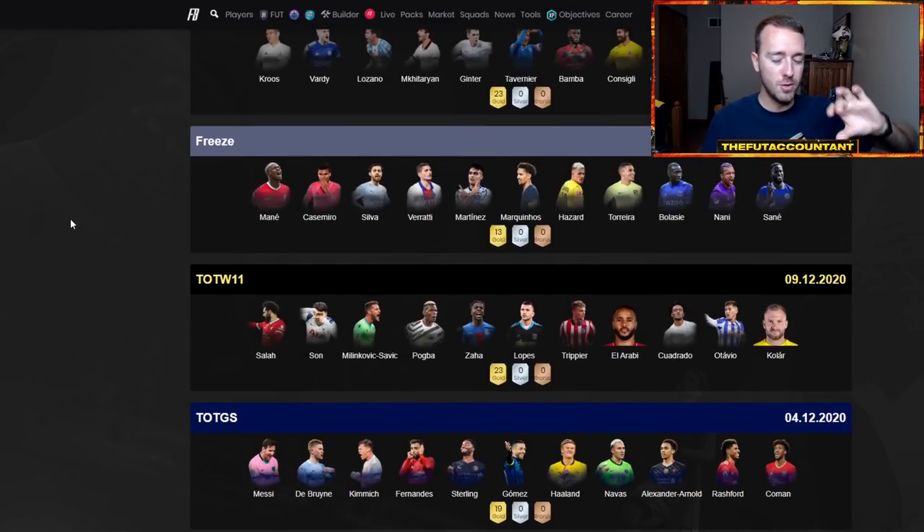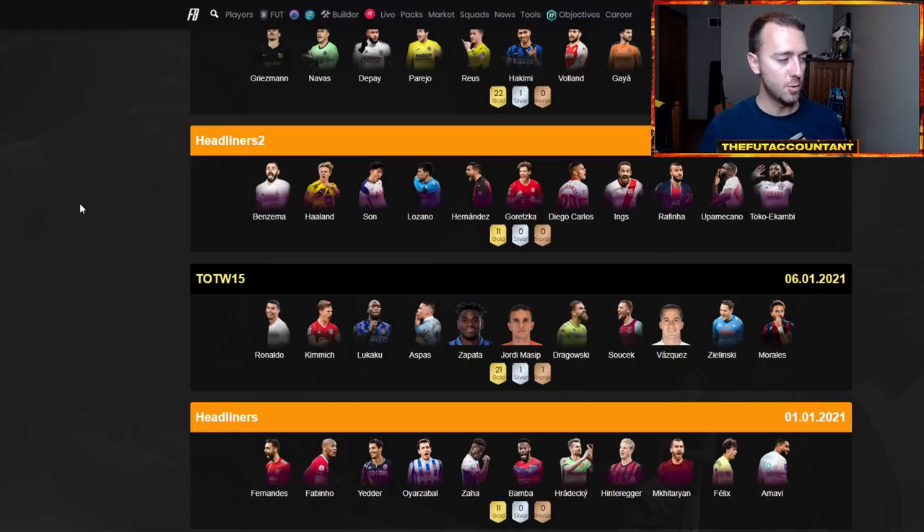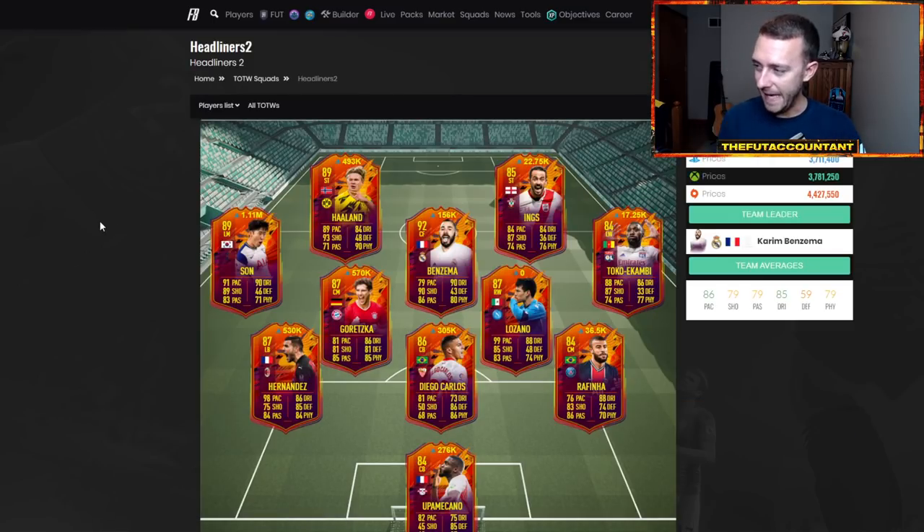I want to talk about a couple of promo teams that should do well as a whole — the most meta players from these teams will rise the most. I really like Headliners, and here's why: these cards have never been out before Team of the Year, they're relatively low compared to how expensive the market is at the high tier, and they still have room to rise. They're live items, brand new, the most hyped stuff is going to rise the most right after Team of the Year, and they're orange — they pop. Some of these guys are on three-win streaks.